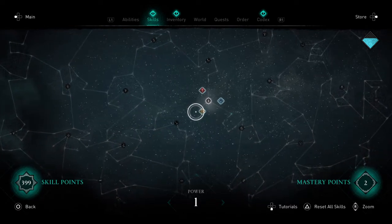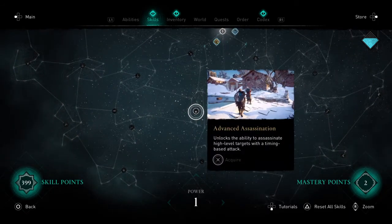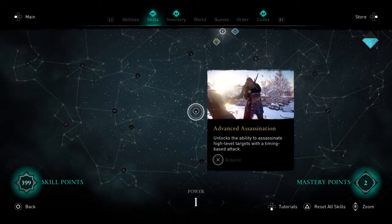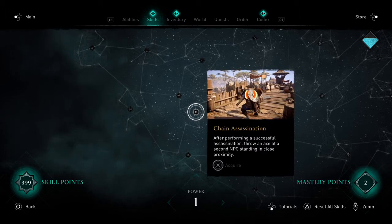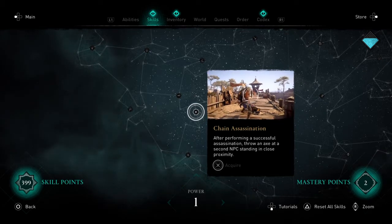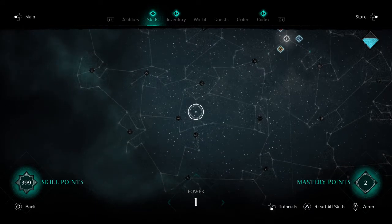The first one follows the Raven tree, which is the yellow one, and the first skill is Advanced Assassination. You will find that when you throw the axe and kill the second NPC, they always die and you will get something off that — silver, some objects, or some resources.